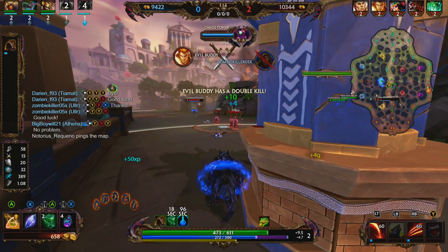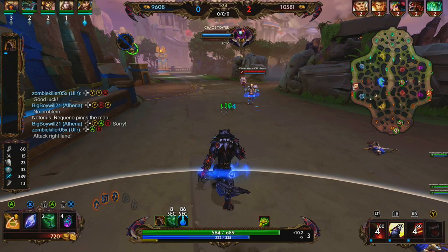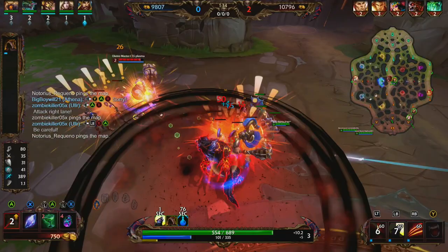And finally, Fenrir's passive, Unbound Runes — Fenrir is going to gain efficiency as he attacks. Every hit from a basic attack activates one rune up to a maximum of 5. Unchained, Brutalize, and Ragnarok gain additional benefits when used at maximum runes and the runes are consumed. Enemy gods that Fenrir kills will fully activate all of his runes. An assist with a kill will grant Fenrir three runes.